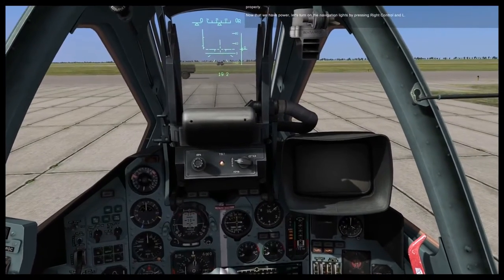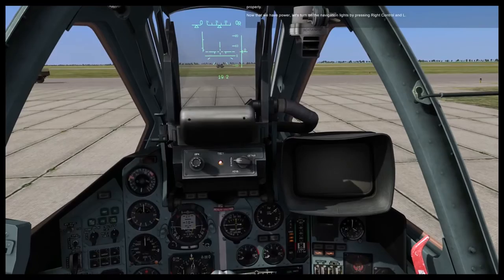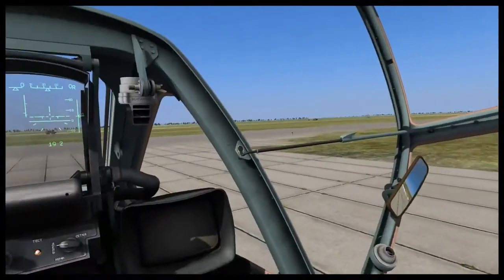Now that you have power, let's turn on the navigation lights by pressing Right Control and L. Next, let's close the canopy by pressing Left Control and C.